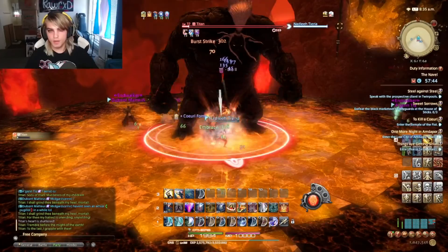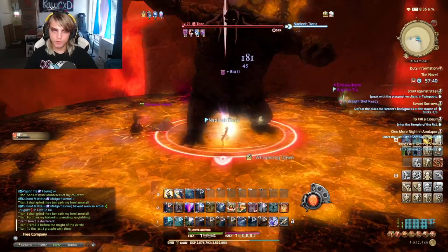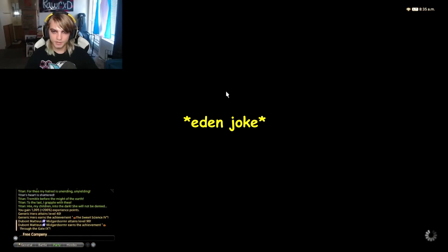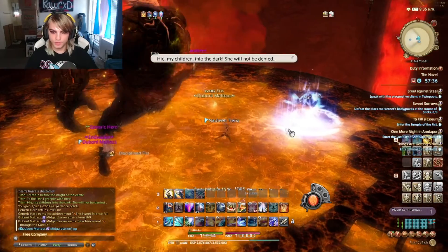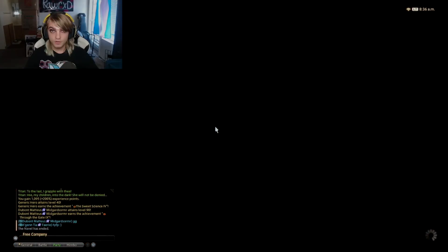The saddest thing about Titan Normal and Hard is that there are no wheels to be had on Titan, and it is truly a travesty. I'll give it to the little Pugilist and I'll be back with Titan Heart — Titan Hard.